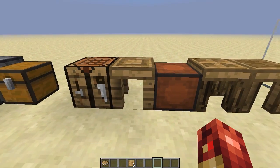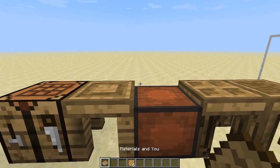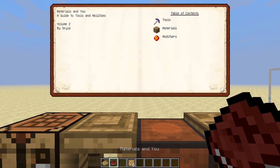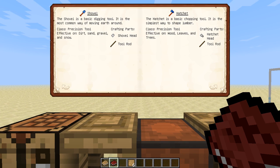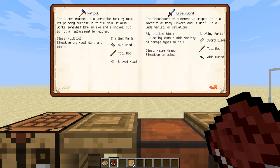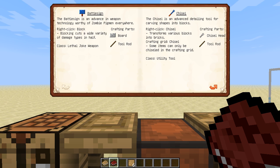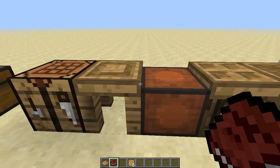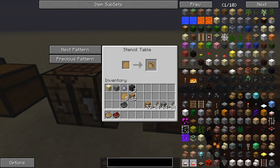Now I'm going to bring these blank patterns over. There are many different types of patterns you can use. At this point it would spawn in the Materials and You book number two, which will show you all the different types of patterns: pickaxe head, shovel head — you can just scroll through and take a look at each different type of tool and what you would need to craft it. We're going to start basic and go with a pickaxe, so we need to go to the stencil table and put a blank pattern in.